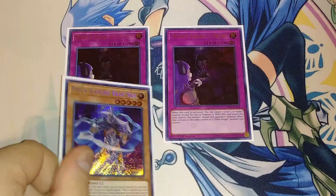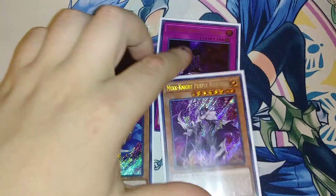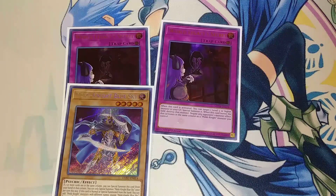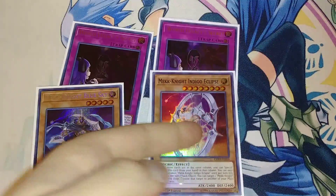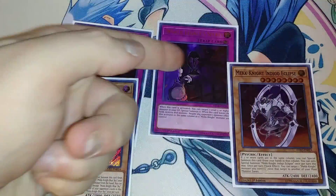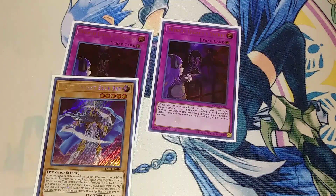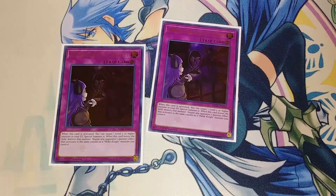That is crazy — it's essentially Skill Drain. If I have a Blue Sky in your column, I negate your monster effect. If I have a Purple Nightfall in your column, I negate your monster effect. And let's say you activate a monster effect on your side of the field — I can chain my Indigo Eclipse as a quick effect, move it to that column while World Legacy Secret is on the field, and it's negated. This card should be at 2 or even 3 in every Mech Knight deck.